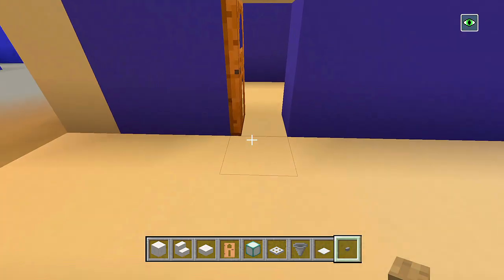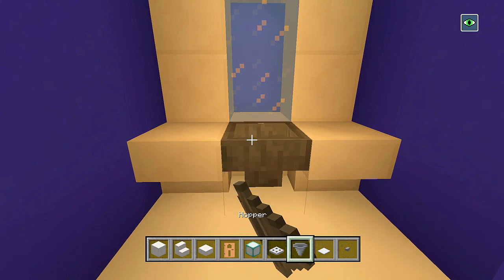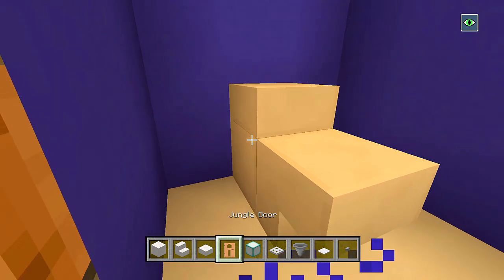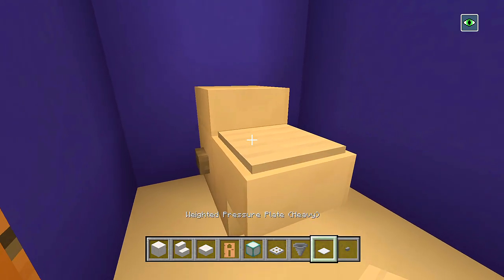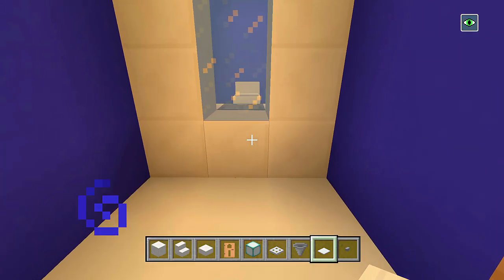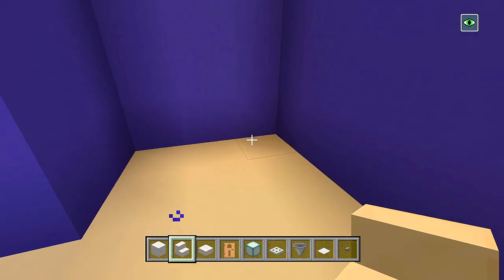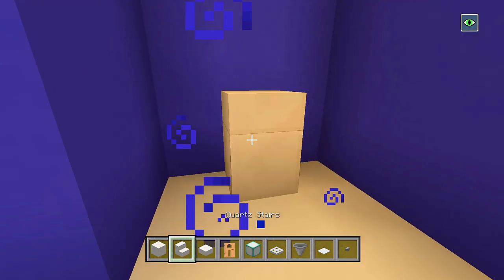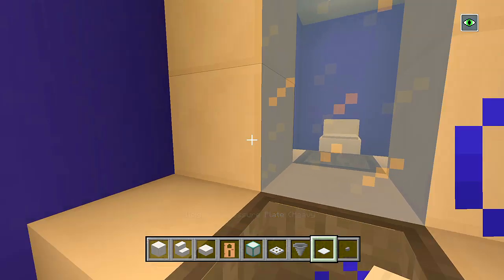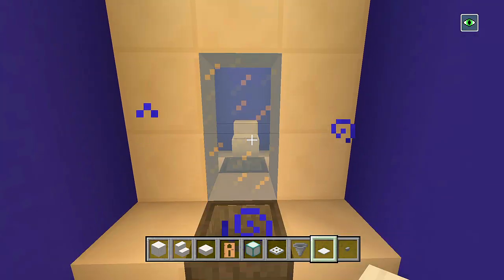Now let's go to this bathroom — we'll do the same thing. Upside down quartz stair, a hopper, then block of quartz, upside down quartz stair again, a slab, stone button, weighted pressure plate. Now after we start doing this side, you can see how it actually looks like a mirror. So if we do this toilet and look in the mirror, it looks like that toilet right there is actually this toilet. Looks like this sink right here is like that sink — it looks like a mirror.